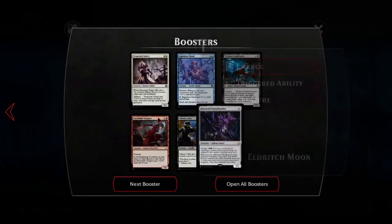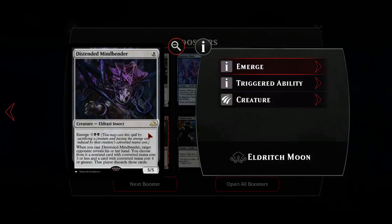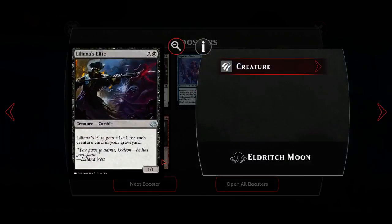Really cool. Like, if we had sideboards in Duels, this would be a sideboard card for the Jund deck and you would emerge it onto a Reclamation Sage from the board against control decks - that'd be cool. Liliana's Elite: two black for a one-one creature zombie that gets plus one plus one for each creature card in your graveyard.